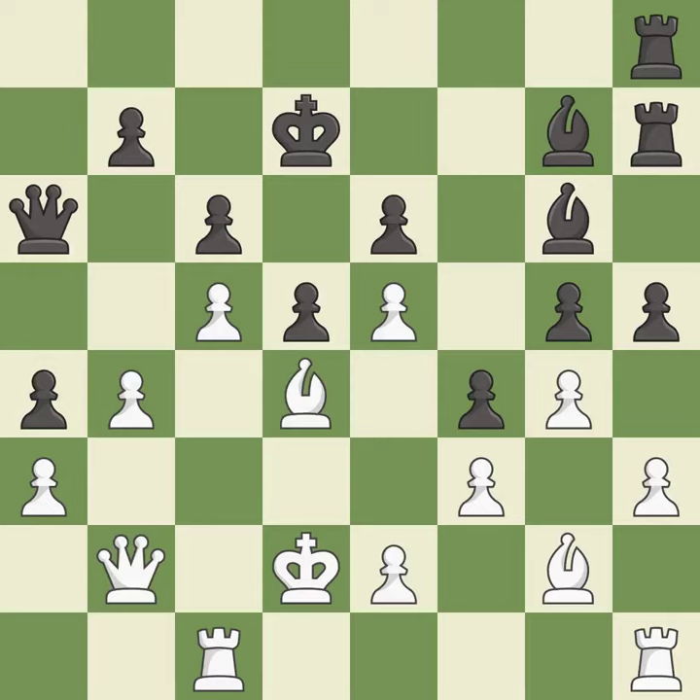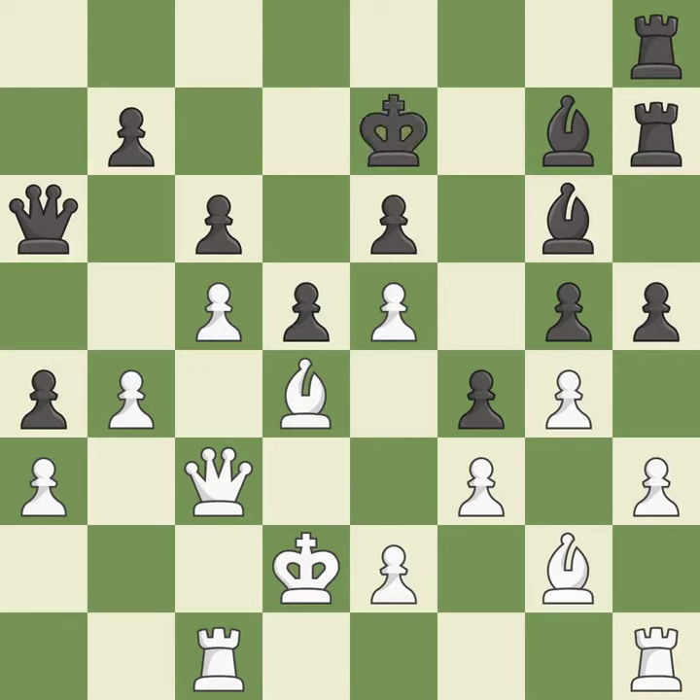This doubles the rooks onto a single file, which allows them to team up to create threats. This is the only move that works — it is a great move. That's not a mistake, but it's not the best move either — it is good. The game is still close to equal, but black lost their advantage — it is a mistake. The game was close to equal, but now black has the advantage — it is a miss. Black had an advantage, but now the game is close to equal — it is a miss.